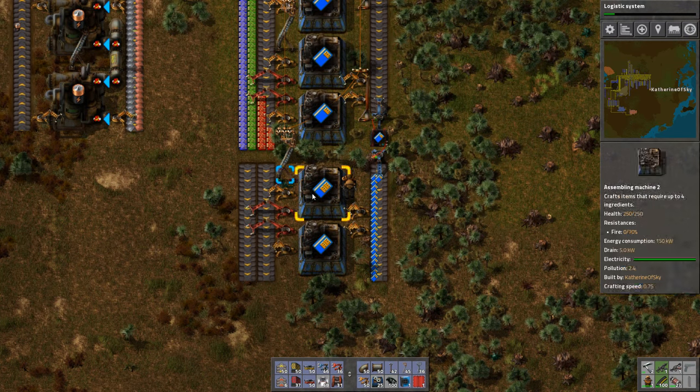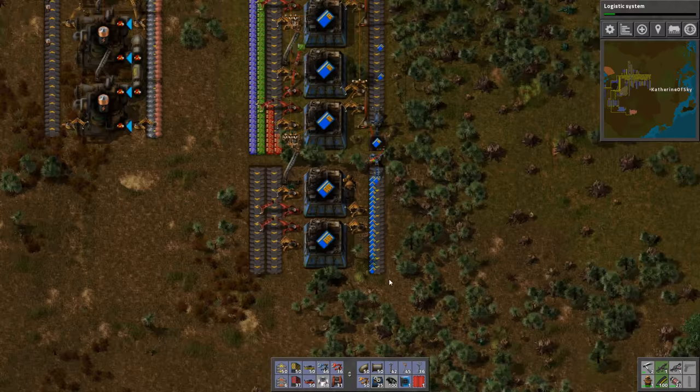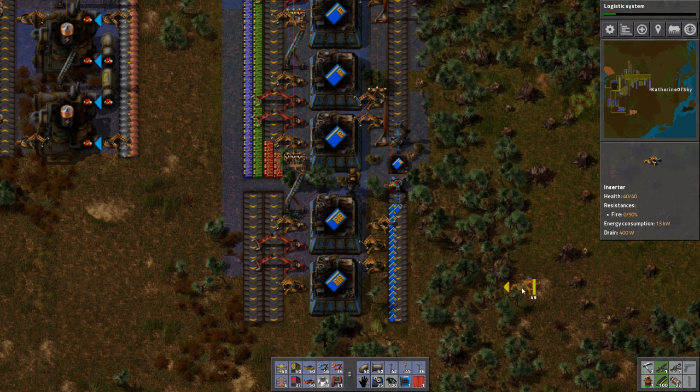They're going to take from the same belts as before. You need five red and five blue, so they'll come in on those lines. The only thing that is different is we will need them to insert modules from this line.